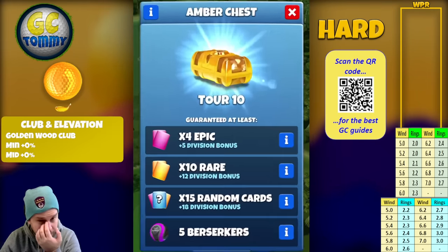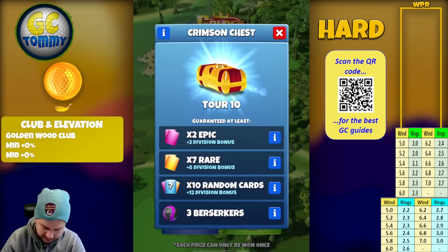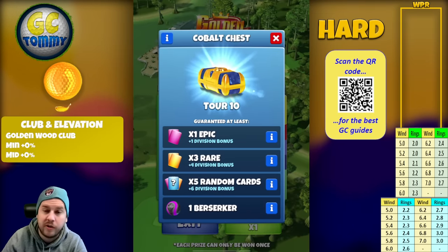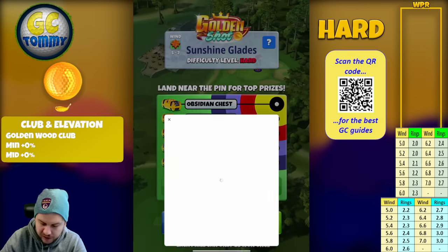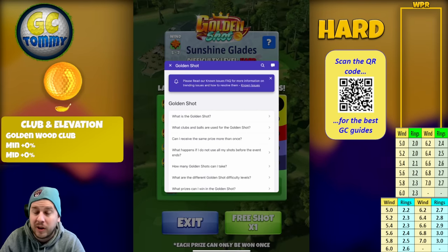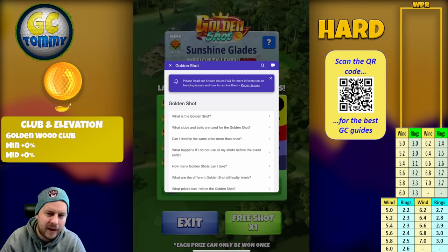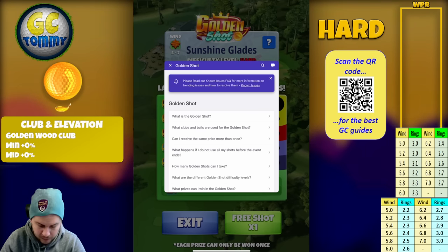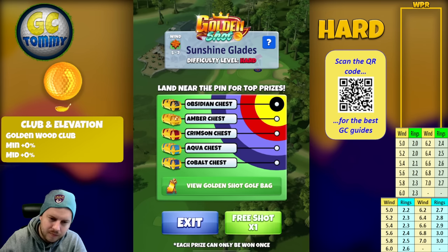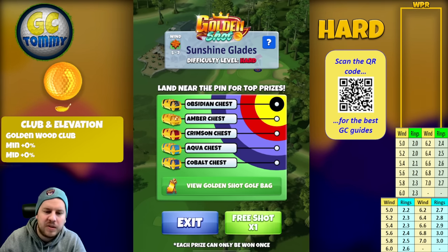If you get the text guide: the obsidian chest is for the amber chest, the yellow ring; crimson chest for the red ring; aqua chest for the light blue ring; and cobalt chest for the dark blue ring. Press the question mark on the top right if you have questions — you can find the FAQ there, or send a ticket directly to Gold Clutch support for anything you can't find an answer to.